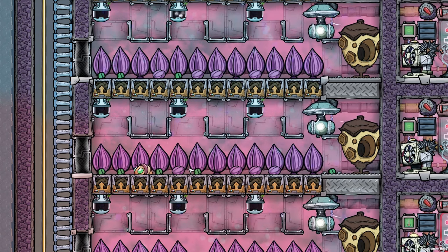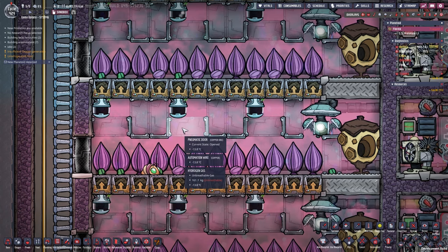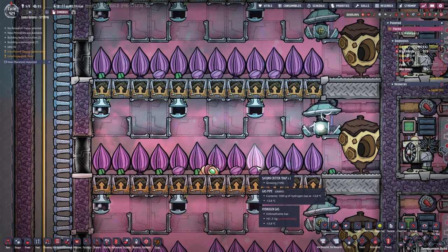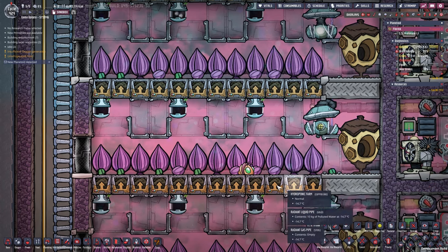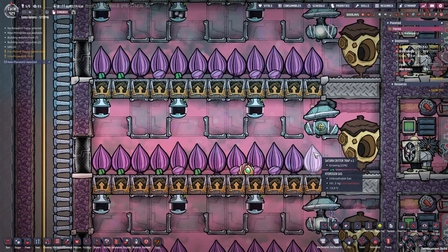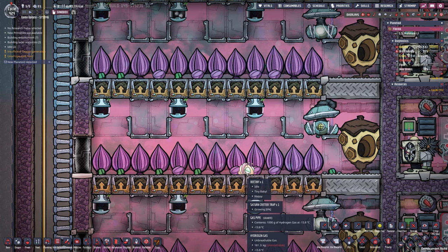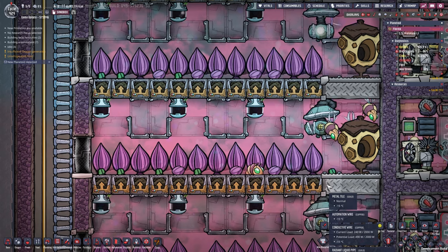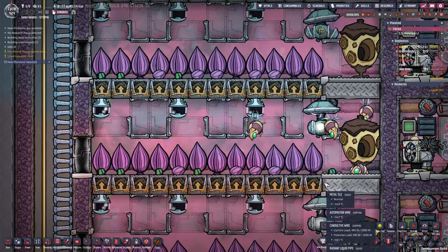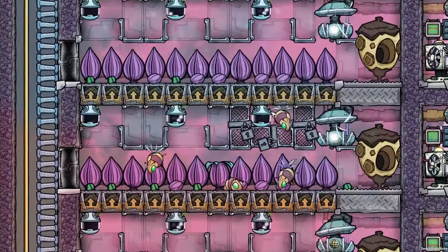I handled the issue with the beaters the same way as in the previous build. These automatic critter traps using a single critter sensor and a few doors should be enough to keep your dupe safe most of the time. Those tiny beaters only live up to five cycles, and you'll have two or three before the beater hive spawns the regular beaters. You mostly have two or three beaters before they die and spawn new bee tinies, and so on.